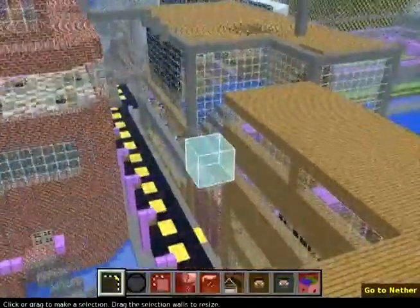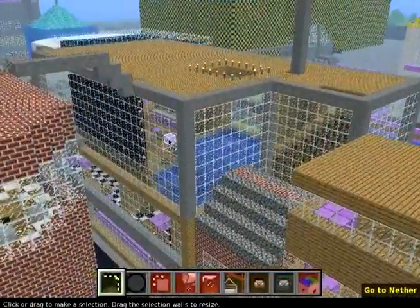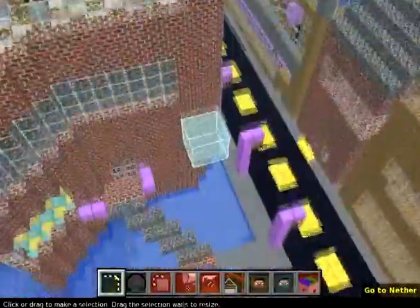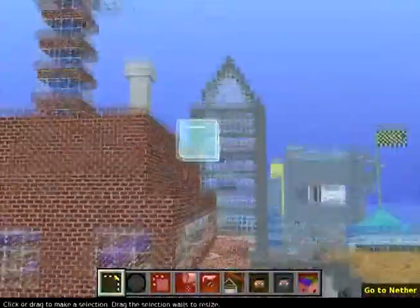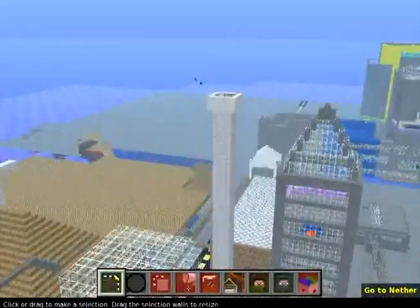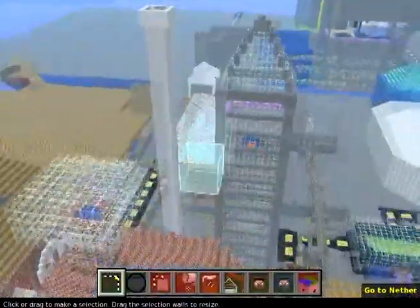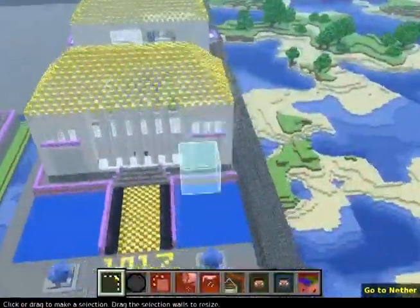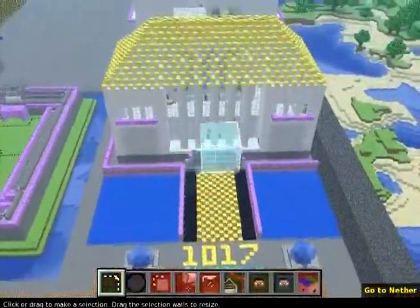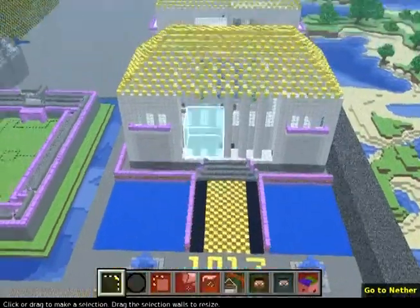This is the hotel, which isn't completed yet. I know I'm not very good at completing projects. And this is Gianni's house. You guys have to remember these houses are all pretty big - this one goes to the top of the world, I can just fly higher than that. This is Michael and Danny's mansion, which is pretty cool.